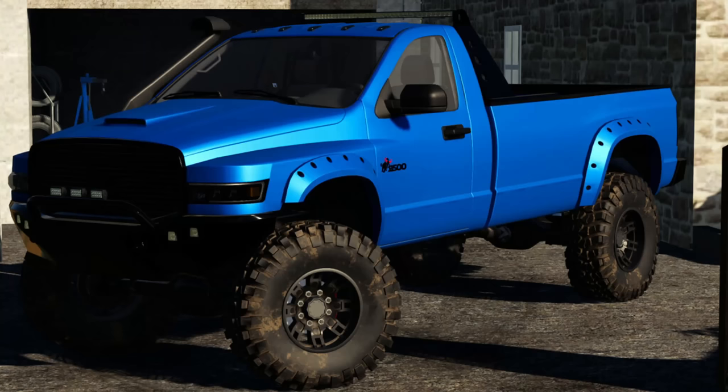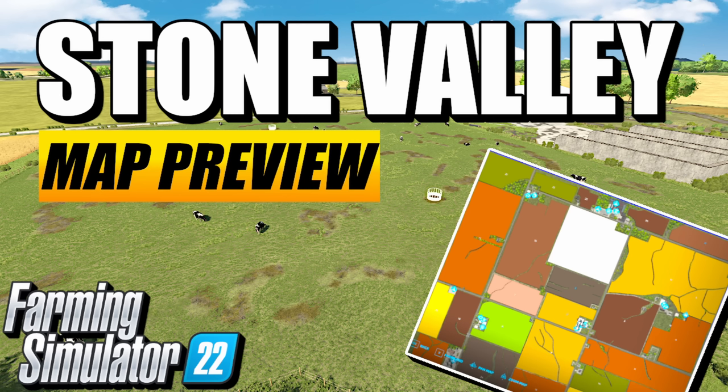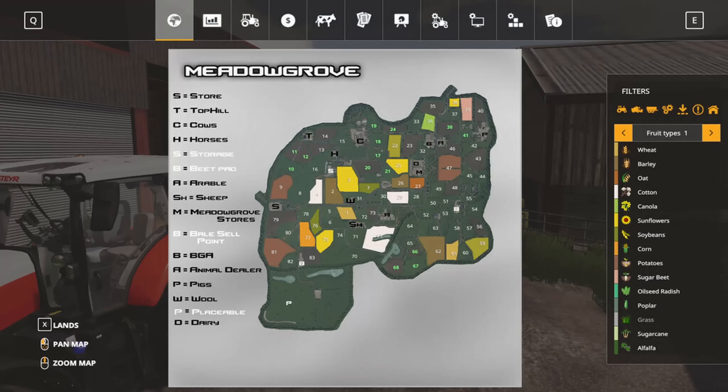As far as modding news, a couple of bigger-name mods unfortunately failed testing this week. The TLX 3500 failed its go-through, hopefully to be resubmitted next week. Stone Valley for Farm Sim 22 is in the same boat, though an update is already out and hopefully being sent back for testing. On the bright side, Meadow Grove is being worked on by Nathan - a Farm Sim 19 map brought forward to FS22 - and NMC North Modding Company says they're back and producing mods for FS22.